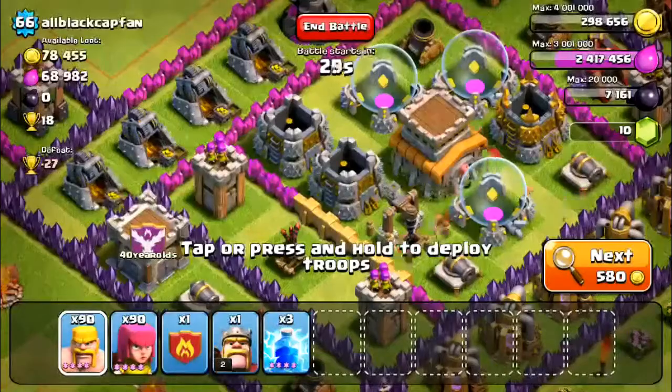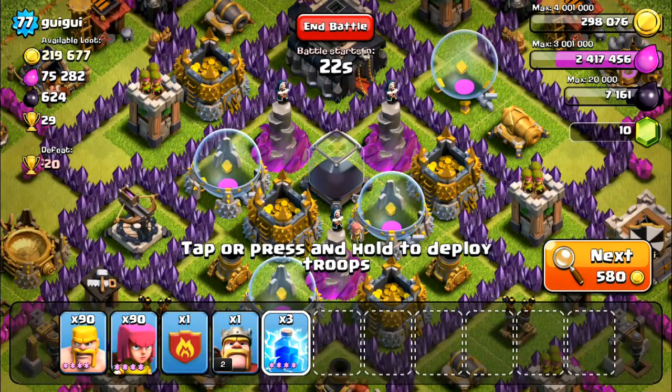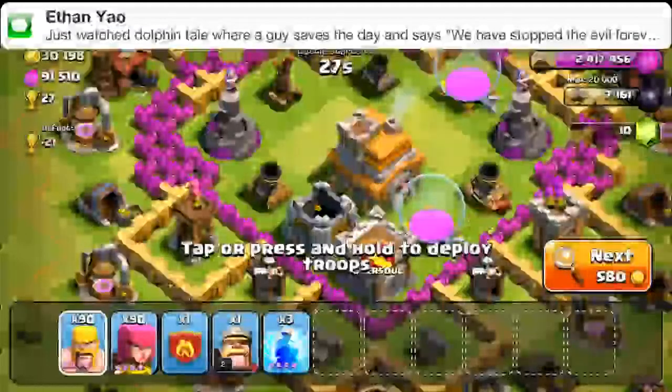I can train PEKKAs myself, I just don't feel like upgrading a barracks right now — I'm planning on getting all my barracks to dragons first. Right now I'm using a farming composition: half barbarians and half archers. Clan castle troops aren't a problem with these. The lightning spells are just in case I find someone with a lot of dark elixir, since I'm still looking to upgrade my Barbarian King.